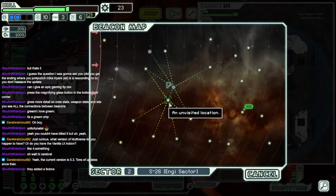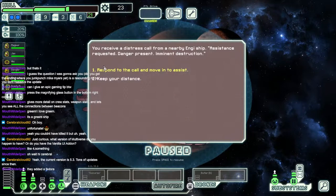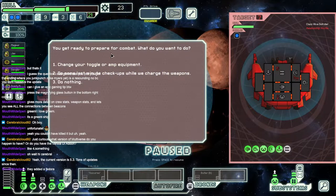They added a fedora? Is it tippable? You received a distress call from the nearby Engie ship — assistance requested, danger present, imminent destruction. Respond to the call and move in to assist. It was a trap, of course. The Engie never asked for help. You approach to find a Mantis ship assaulting a small Engie space station. Prepare for a fight.